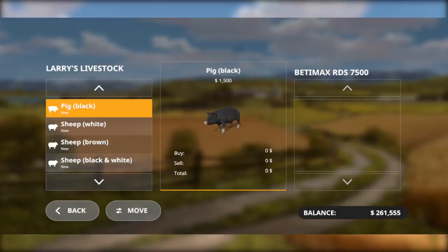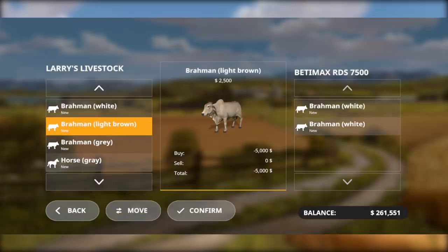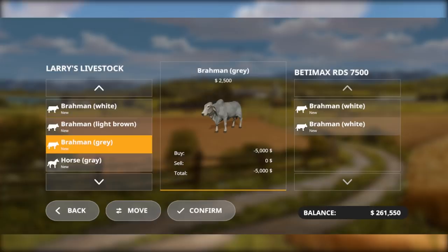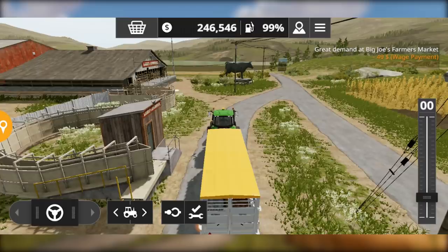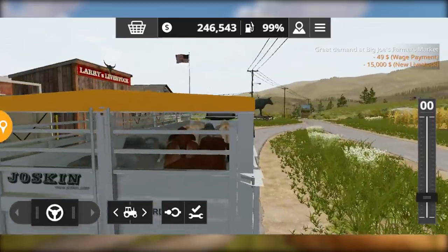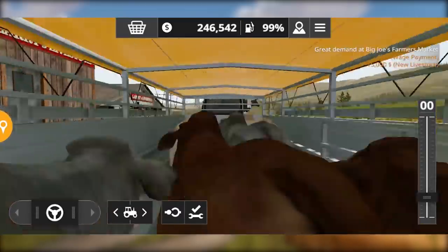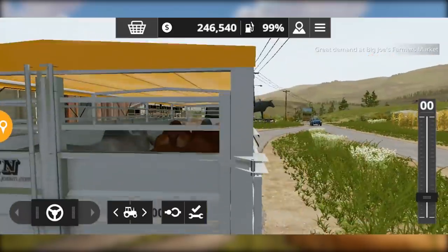We will have to go to the animal trailer menu and go to cows, where you can buy a cow. You can find cute ones — I like to find cute cows. You can also find them in different colors.